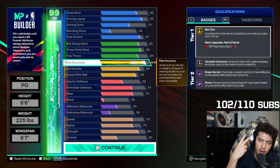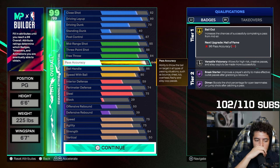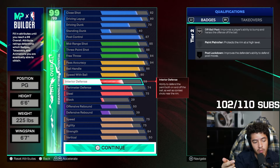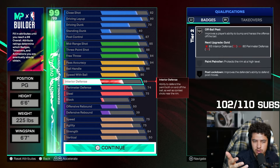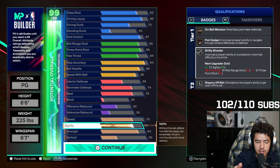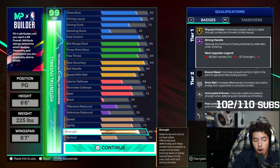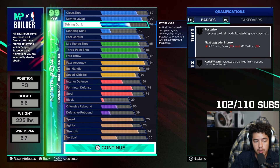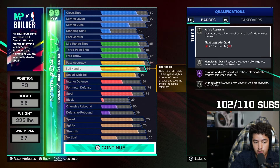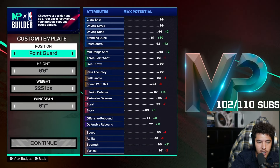You still get the 94 pass accuracy, so if you unlock two cap breakers you can take it to 99. I know a lot of people don't care about pass accuracy, but I love it especially for a Luka build. 86 ball handle and 80 speed with ball, similar to the other build. Perimeter defense 74, steal 75 — same as before for animation purposes. 84 strength gives you Physical Finisher on gold and Hall of Fame Strong Handle. This build is much better if you do have your cap breakers — stronger driving layup, gold shooting badges, and you're going to be able to dribble through people.